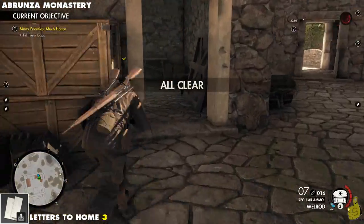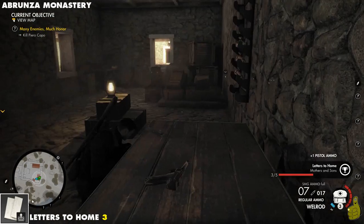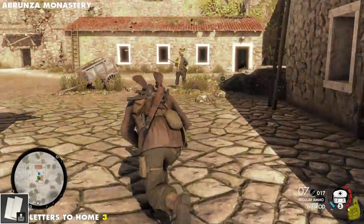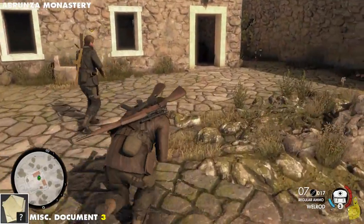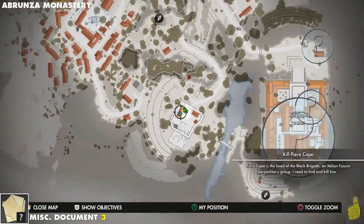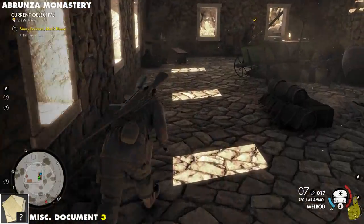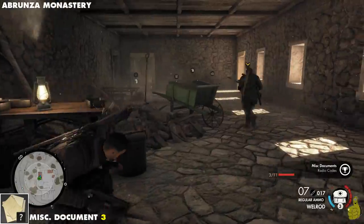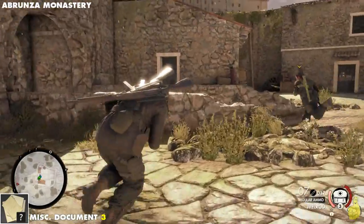If you are finding this useful, please give us a like and drop a comment down below. Make sure you grab this letter to home inside this little hut or building. We're going to go off to the left-hand side too — inside in the back corner, you can see where Tyler's running. We're going to pick up miscellaneous document three. We're making some good ground, though we're not quite to the halfway point yet.